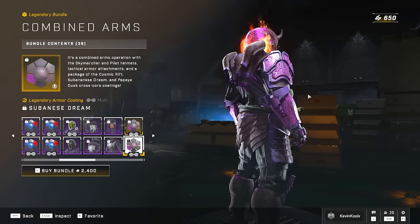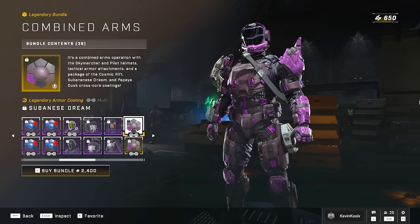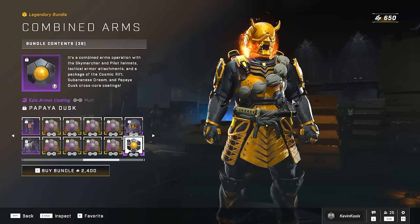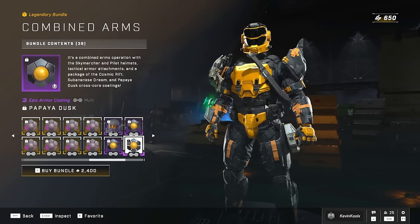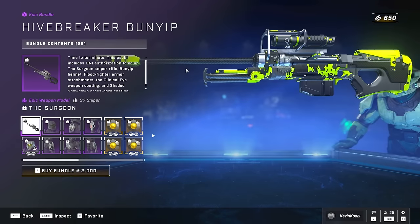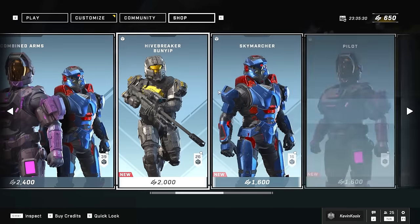This coating is crazy looking — think of the map Prism as an armor coating, and that's basically what it looks like. I like it a lot, though I don't think I'll buy into it. There's also a visor, and the Papaya Dust coating, which is kind of clean — just yellow, gray, and black with really defined color edges, which I like. You also have the Hivebreaker Bunyip and a sniper rifle model in the Halo 3 style, which we've had previously in the last weeks of the shop as well.